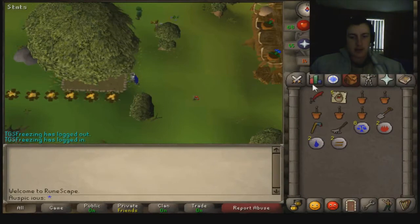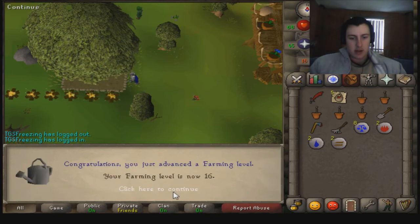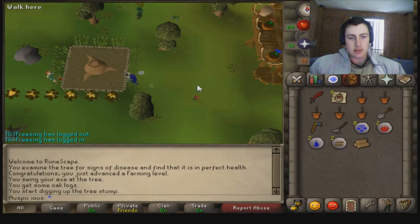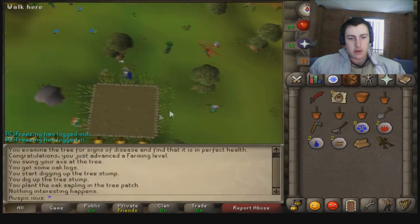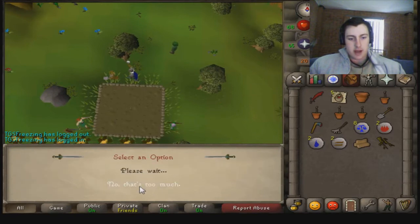My trees have grown, and if I check the health of it — 16 farming. 478 experience for checking its health. Then obviously you've got to chop it down, and once it's chopped down you simply use the spade on the tree stump and it will eventually get rid of it. Or you can go to the gardener person and pay them 200 GP and they'll actually clear it for you straight away. I'll join you guys back when I gain another level.